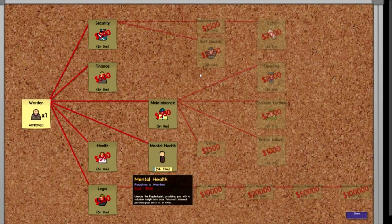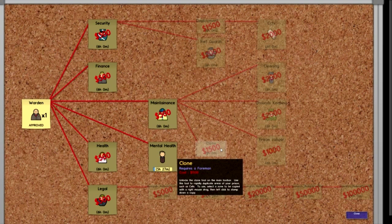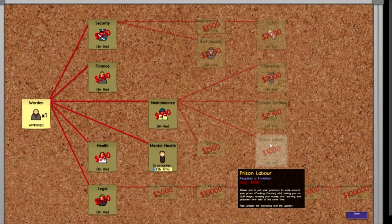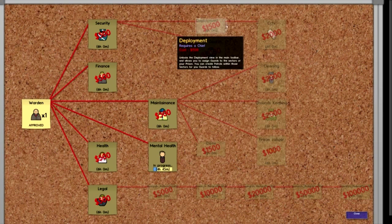The other thing you want to research as soon as possible is prison labour and deployment. Prison labour will allow your prisoners to work in workshops and laundry. Laundry is quite important because one of your prisoners' needs that doesn't get as much attention is clothing. And then deployment will allow you to deploy them to various rooms to work in — they can work in the kitchen and as janitors, so they will clean your prison for you. That's really important to do early on.